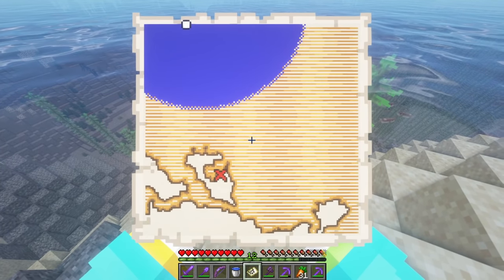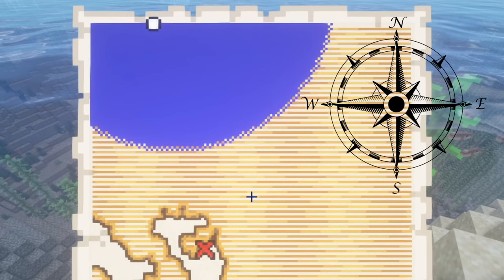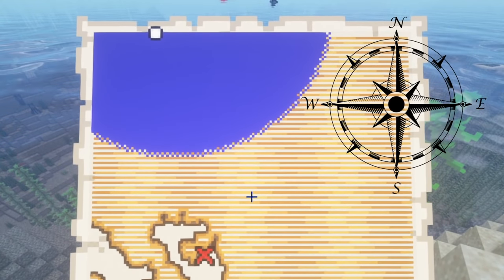It looks like we're quite a ways off from the red X, but there's a really easy way to get to it. Lucky for us, the top of the map always faces north. So with that knowledge, all we have to do to get to the X is go south.